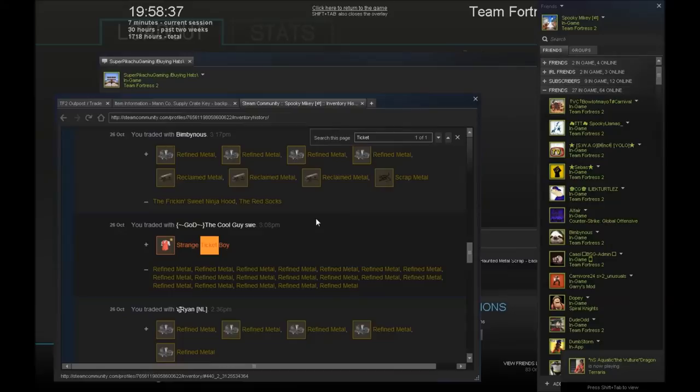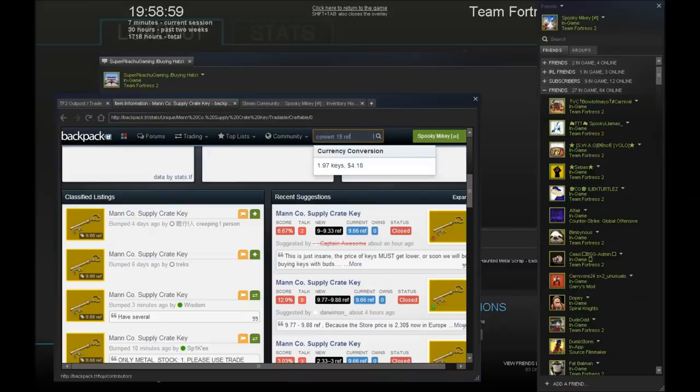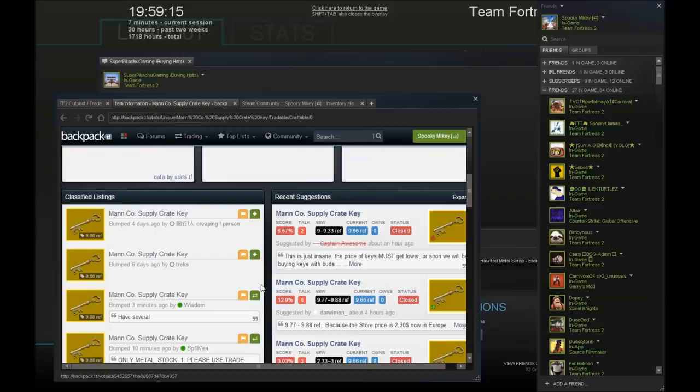Let's see if we can find 'Ticket Boy' — I paid 19 ref for it. Converting 19 ref, that's 1.97 keys. So the fact that we're getting two keys for it and the keys are going up — that's fine. You need to lose some to win some, because at the rate keys are going we'll be making profit off this in no time.